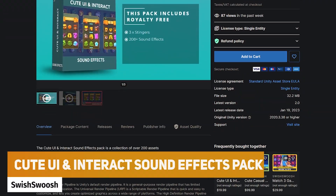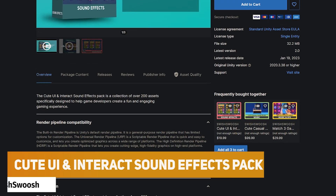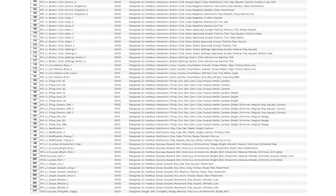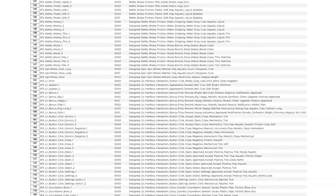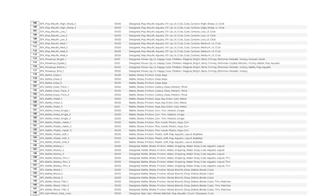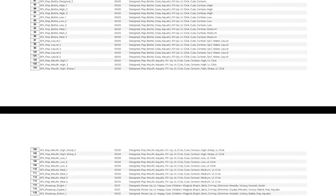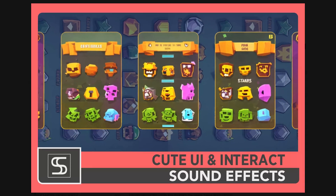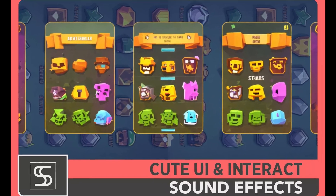The next one is the QtUI Interactive Sound Effects Pack, suitable for all pipelines. It contains over 200 different assets for developers to create fun and engaging gaming experiences — 208 sound effects and 300 specific stingers. It includes chimes, collections, confetti, eating, fireworks, matches, and movement sounds.